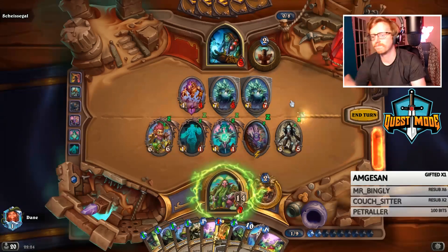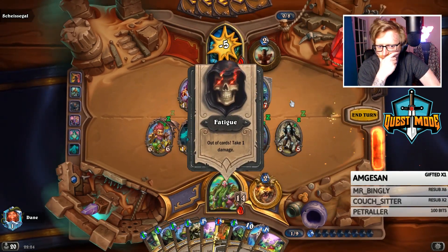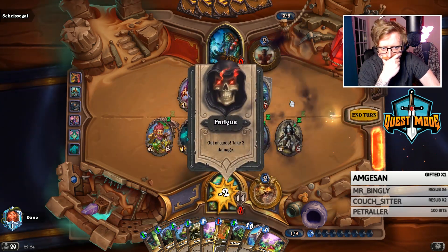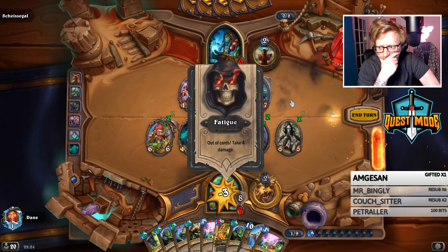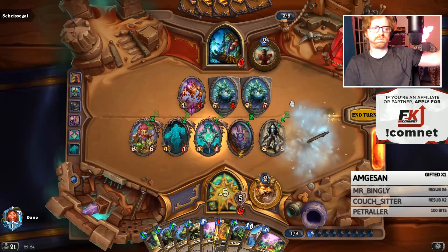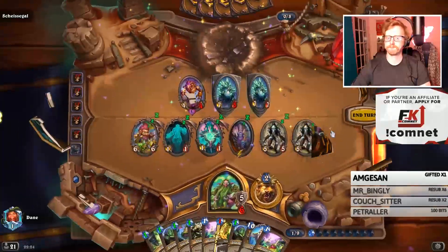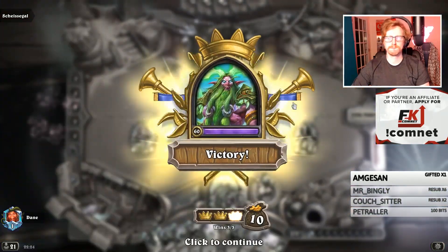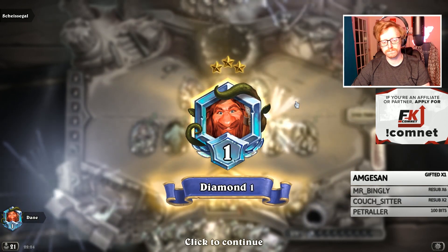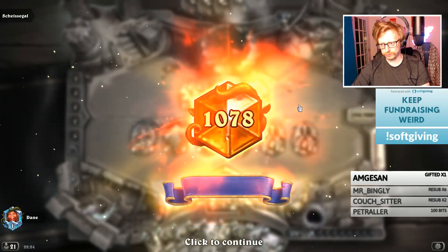I still have enough mana to do it because I have ramp and it is the last card. 21 HP is enough to survive the fatigue. Even with Malygos pulled out and without finding Biology Projects when needed to guarantee lethal, you still have to play to your outs. That is a nice example of a game that doesn't go quite as planned due to disruption, but you can still win - just keep your head and know what your outs are.